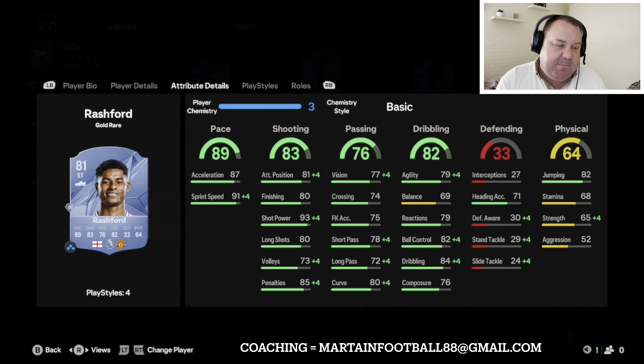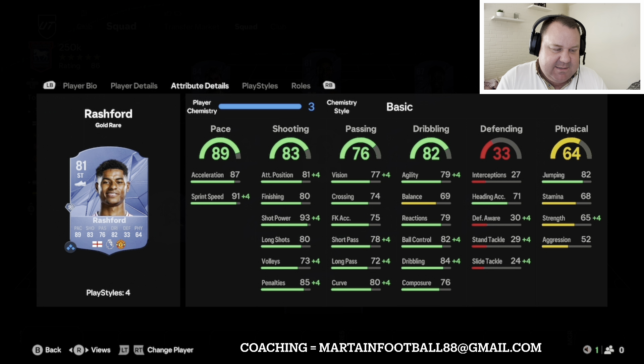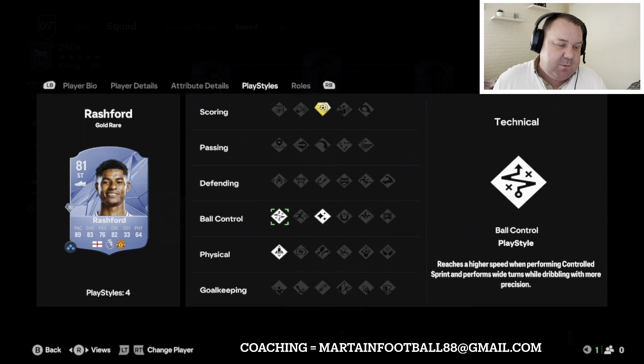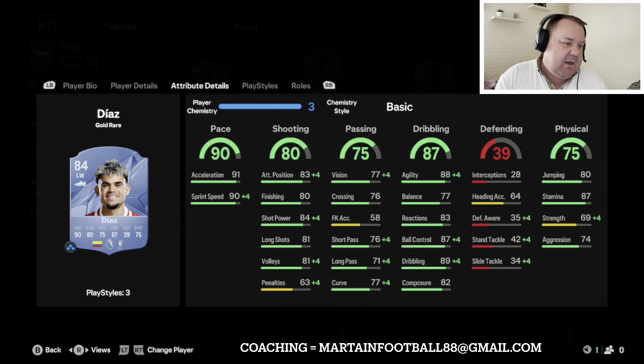In striker we've got Rashford, who's got bundles of pace. He's taken a dip in his ratings but he's still a good card — five star skill moves, great pace, and shot power. His Power Shot play style plus is really very good, and he also has the Technical play style plus for R1 dribbling, plus Quick Step. Although he's an 81-rated card he'll still do the business. Rashford is about 24k.